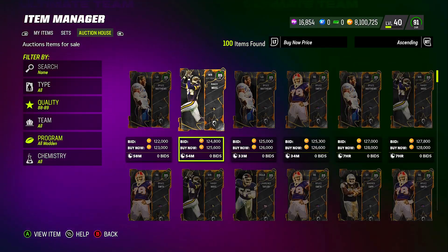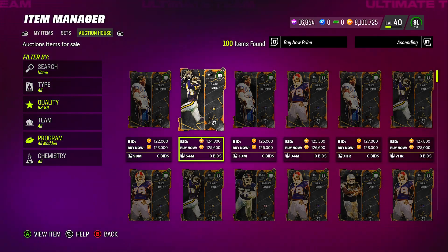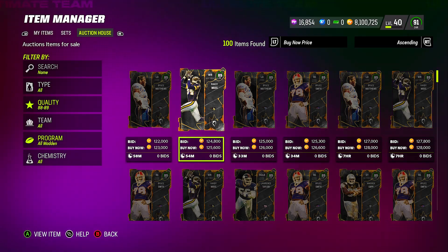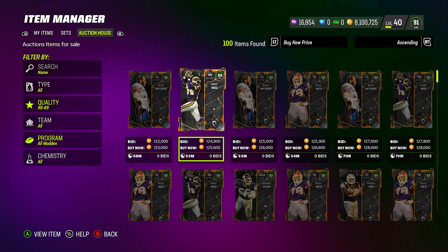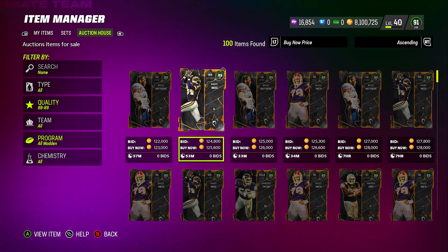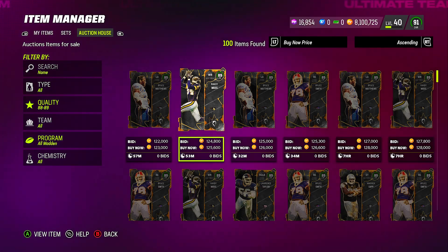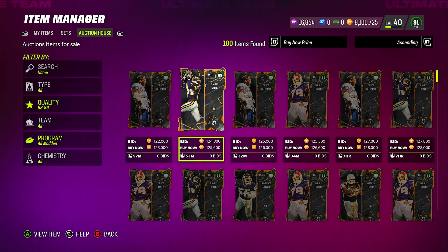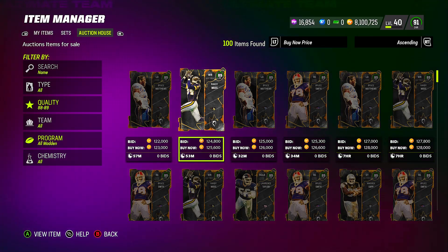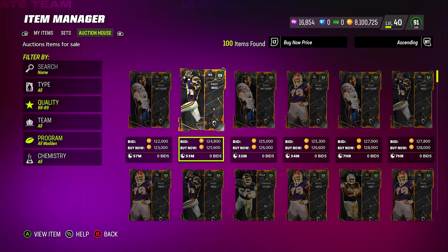What I would encourage you guys to do, if you want to build an All Madden team, is start buying some of these players now — because it could go either way tomorrow. There are going to be re-rolls tomorrow, which will push up the training market, but not as bad as people think. A lot of people will be buying packs, and you don't even know what's going to be in the packs yet. EA may put 88 overall All Madden players in a pack, so keep that in mind.